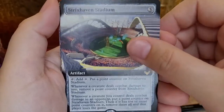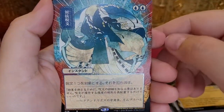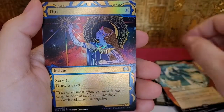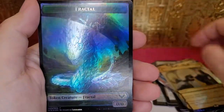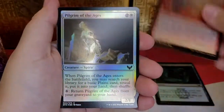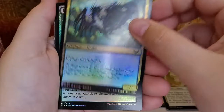Strixhaven Stadium. Defiant Strike — that one's cool. Ooh, Counterspell, I believe. I like this one. You got both of them now. Putrefy. Fractal. Square Up. Dragon's Approach. Pilgrim of the Ages. Needlethorn Drake.